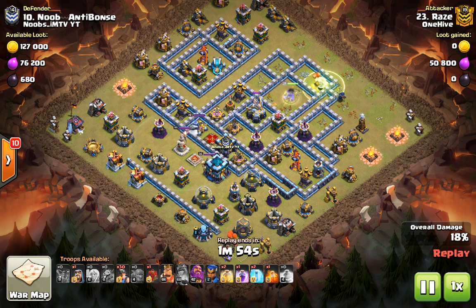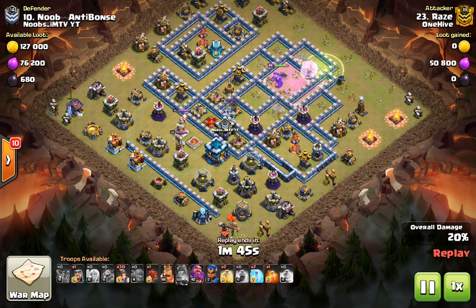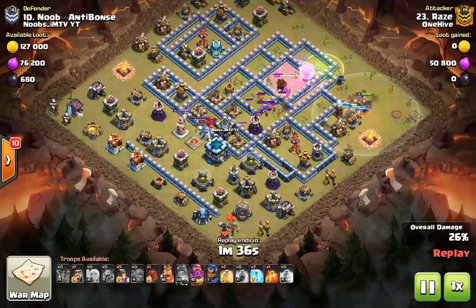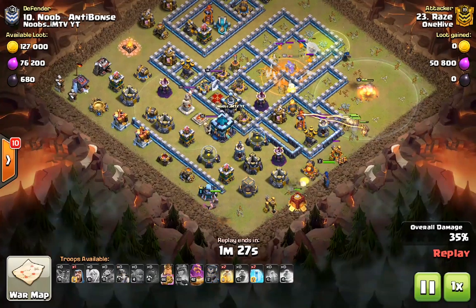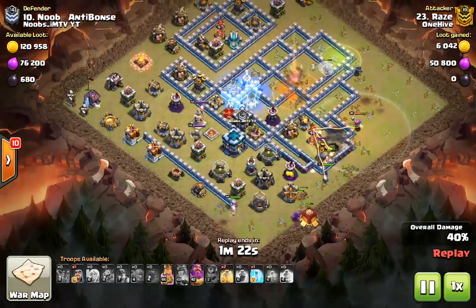Now the queen is going to bury herself into the base and get the eagle artillery. At this point we try to keep the queen alive, but it's not a huge deal if she doesn't survive. She attracts the enemy CC, then we place all the miners on that side and let them work their way towards the inferno and then towards the town hall. We also place the king and the siege barracks for funneling and extra DPS on the trash buildings.